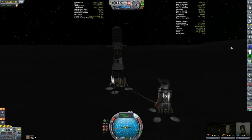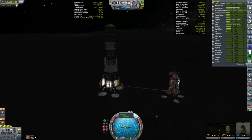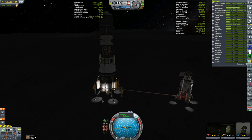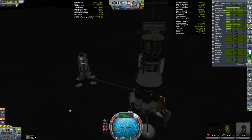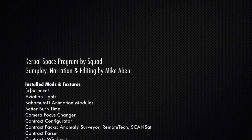So we'll get the whole harvesting and processing operation underway and fuel the Kegel back up. We've got about five days to get these folks back to the station before life support runs low, but that shouldn't be a problem. That's going to have to be for the next episode - thanks for watching and hope to see you again next time.